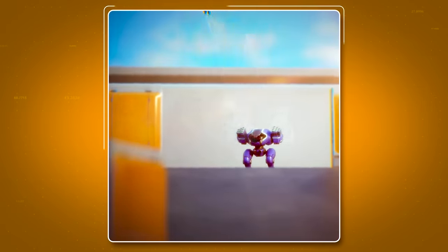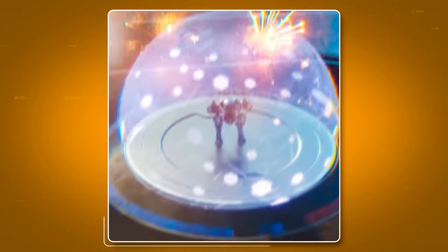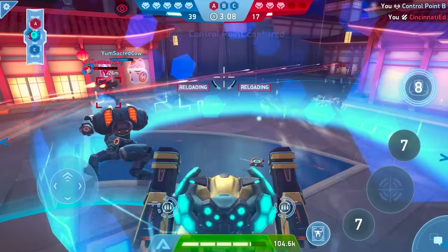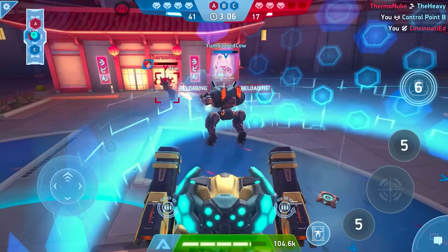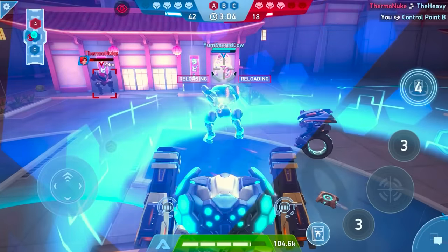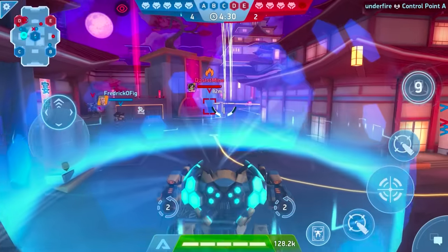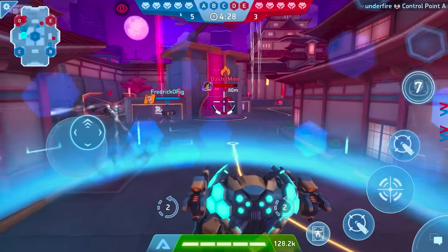But stats aren't what make Aegis special. Its ability — the dome shield. This thing is great. It covers an area top to bottom in an energy dome, protecting everyone inside from weapons and most ability effects. No more running away like crazy at the first sign of artillery. Exactly.